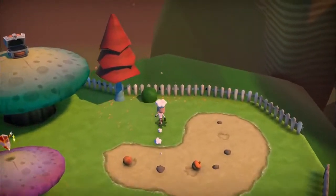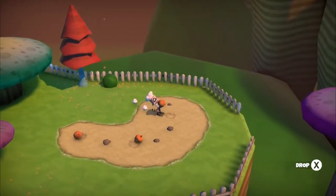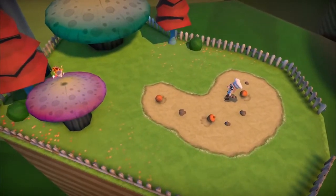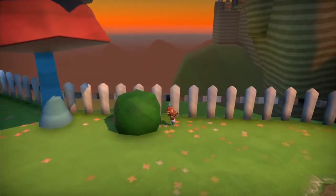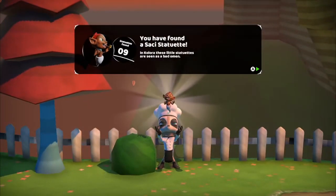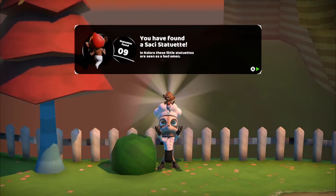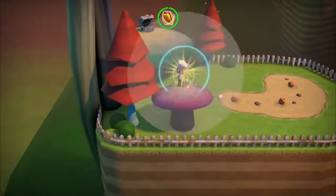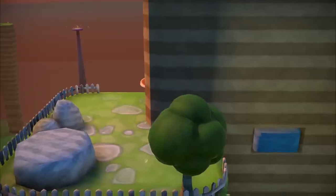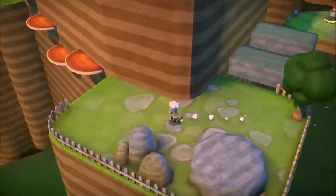Here — I thought I figured it out. Where's the third one? Just another statue, that's fine. Colora — these little statuettes are seen as a bad omen. Like that, it shows the island there, but that island isn't there.